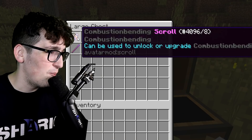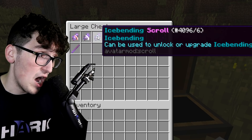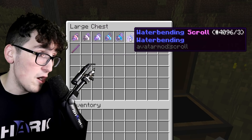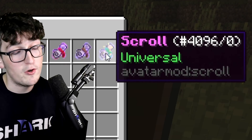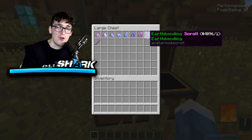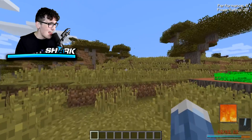You can actually become an airbender — and not even just an airbender. You could be a combustion bender, a sand bender, an ice bender, a lightning bender, airbender, waterbender, firebender, or earthbender. You could just have a scroll. These right here are all different scrolls that you'll need to unlock different elements and bending types.